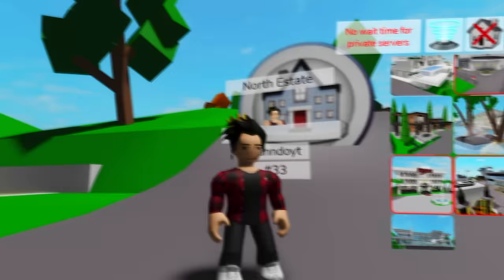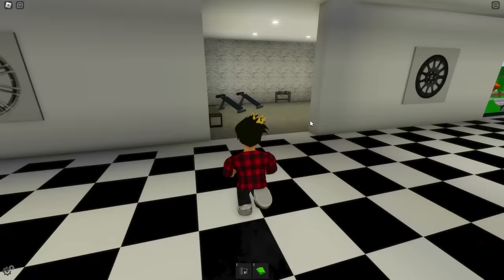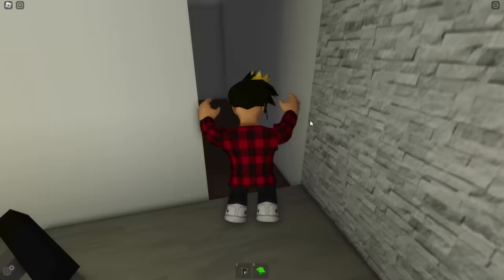We'll start with all the estates, or mansions. I'm sure there's lots of players that don't know where these safes are. So right now we're gonna start with this one right here. To find the safe of this one, we have to do some sit-ups in their indoor gym. And after a few, a door will open right to the safe's room.